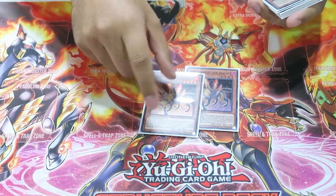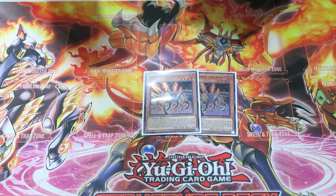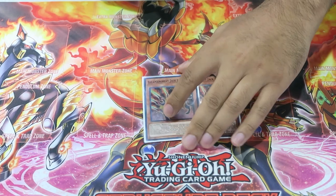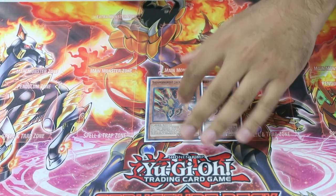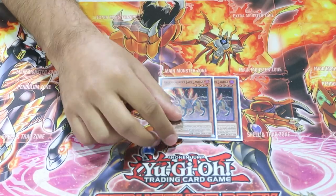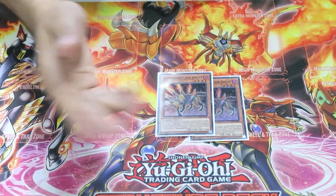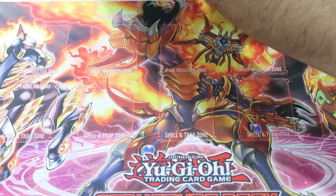Then we play two copies of Salamangreat Jack Jaguar. In the past, decklists played one Jaguar, but with Gazelle back we know there's a bunch of graveyard hate in the format — especially with cards like Kycoo, and I think Eldlitch is going to see a return. We really want to see Jaguar, so we bumped it to two. Opening Jaguar isn't horrible either because he can bring himself back. Jaguar helps us recycle and go for game — the card is fantastic.